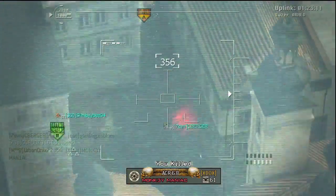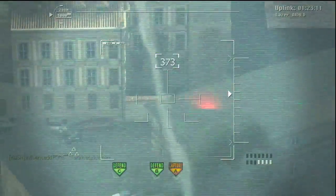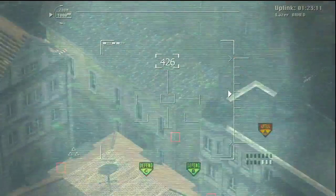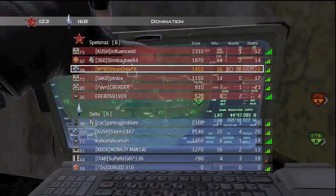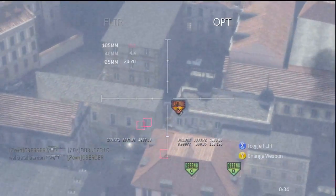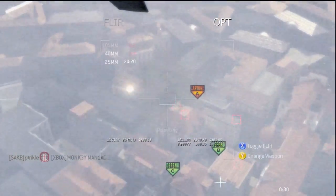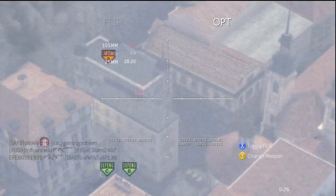With extended mags, that would also increase the number of people you can kill without having to reload. If you run Scavenger, you'll also increase the total number of bullets you carry. On a close-quarter map — possibly Dome, Lockdown, and many of the rooms and areas in it are quite close quarters — the P90 would be a very good choice for that.